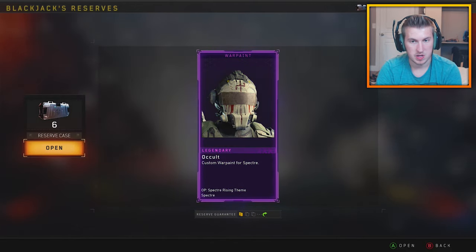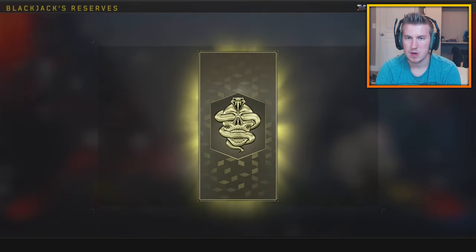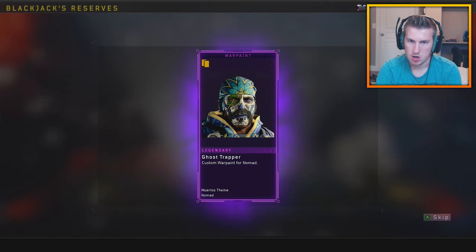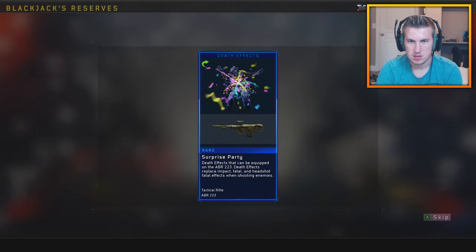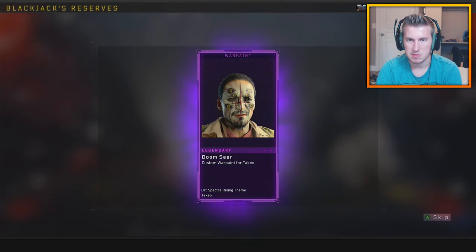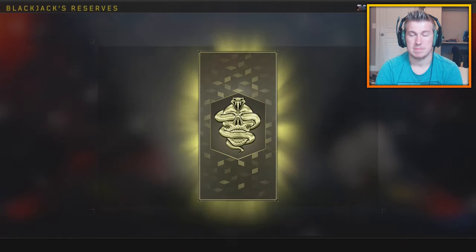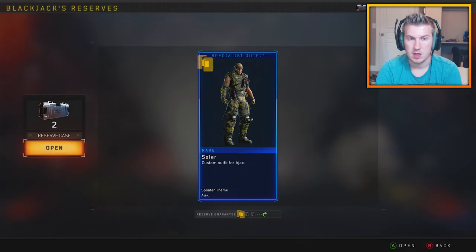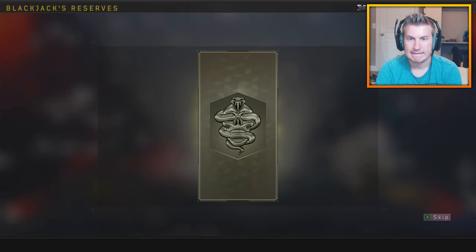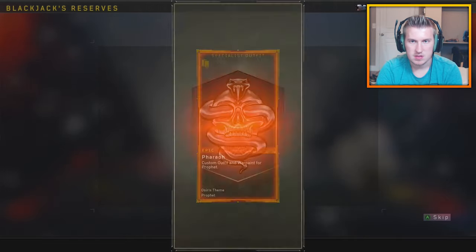A Colt for Spectre. Six more. Dang, I was hoping we were going to get another weapon. Locus. Surprise party for the ABR — dang, dude, we're getting all these freaking death effects from the ABR. What the freak is that? I don't even know, dude. Two more. Engineer. Some decent stuff, not terrible.